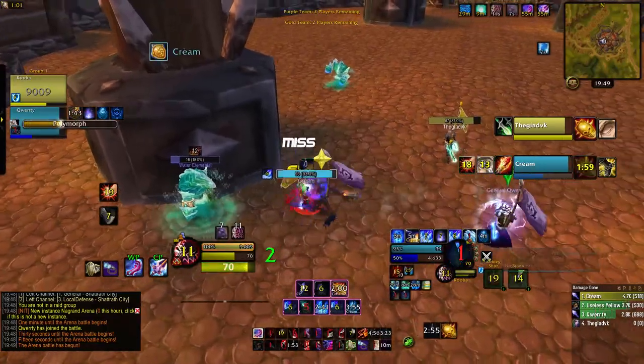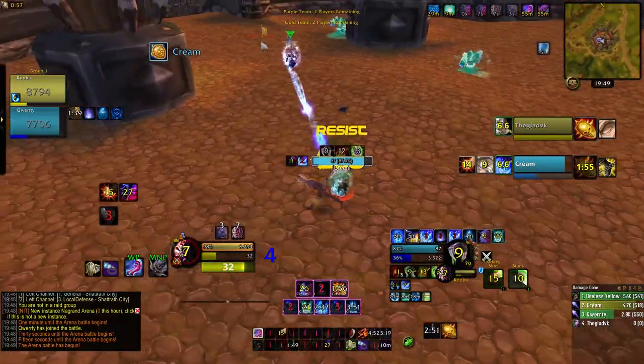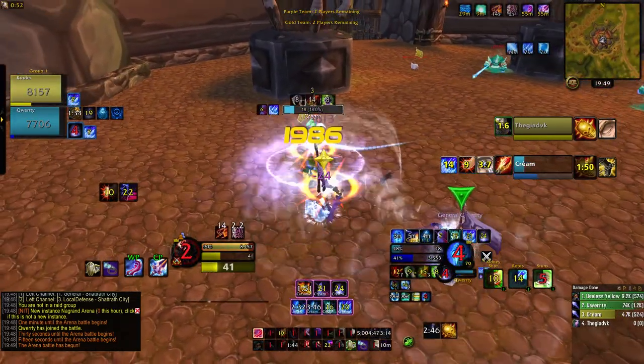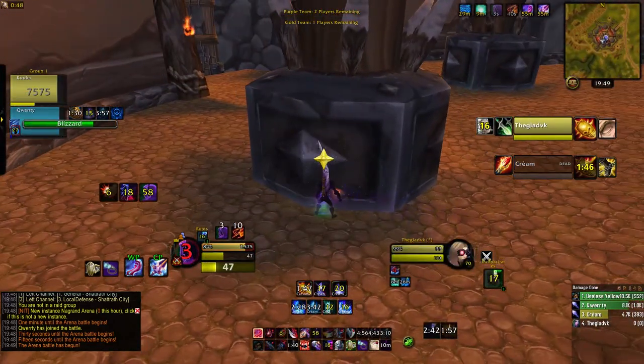He immediately comes out and tries to cast Poly, he has to drink the kidney blink. We keep up crippling, Cordy throws the CS, and this guy's just gone. Rogue got a nice little front row seat there. He AFKs out next game.